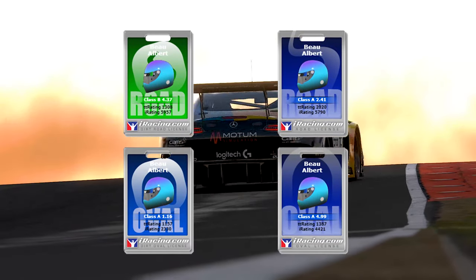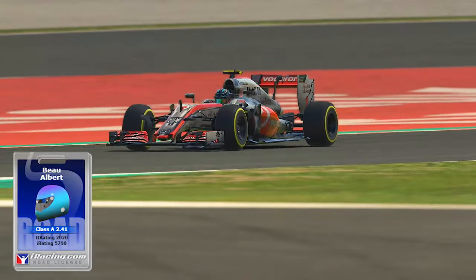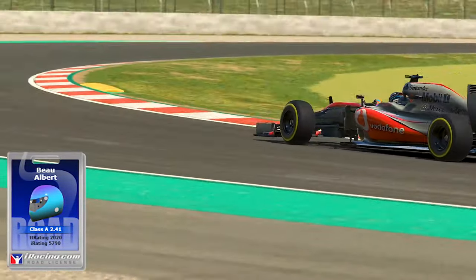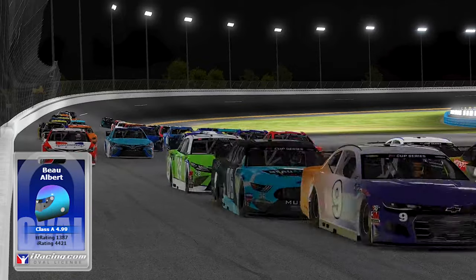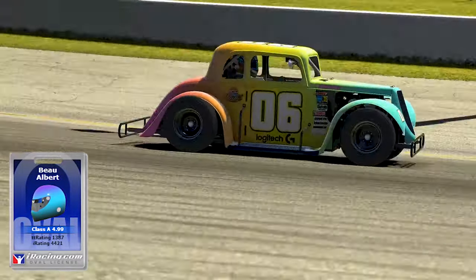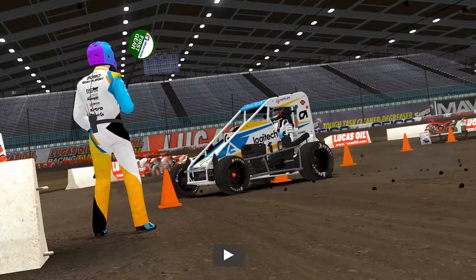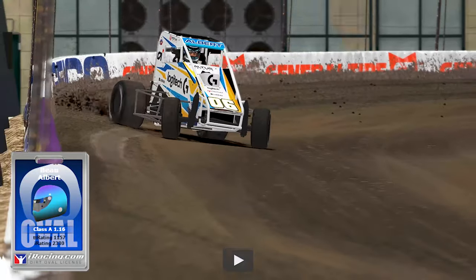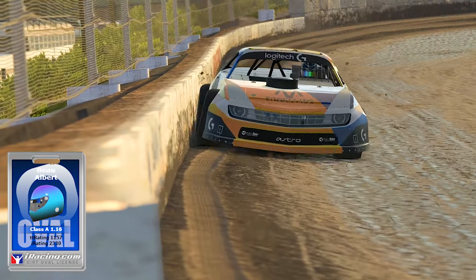iRacing features four licensed categories of racing for its members to take part in. You've got the Road category which involves everything from GT cars, open-wheel cars and just about everything that runs on a road course. Oval is made up of your NASCAR categories in lower divisions such as the Legend cars and ARCA cars, all the way up to your Trucks, Xfinity and Cup cars. Dirt Oval is the crazy sideways driving sprint cars and late models where you are balancing off the walls and throwing dirt in the faces of your rivals in sprint races.